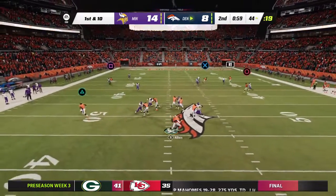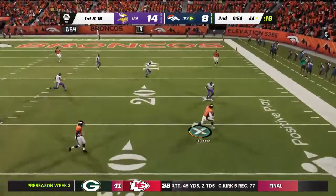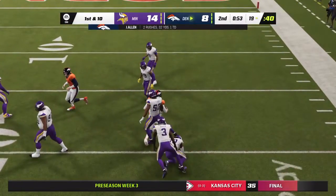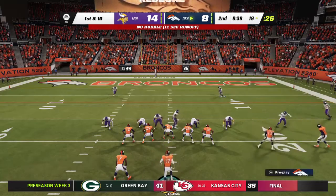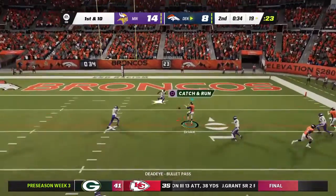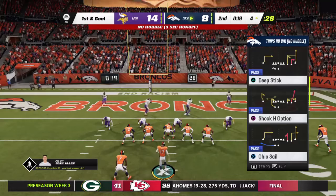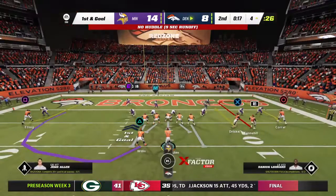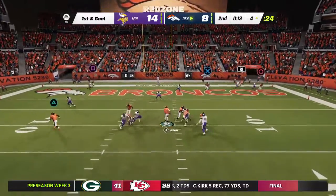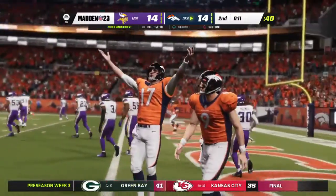From the gun it's Allen — eluding the pressure right — and they'll wind up getting this one all the way down inside the 20. The Broncos in their hurry-up try to get set quickly from the red zone. Now they'll look to throw, and the Broncos are going to be looking at first and goal as they move this down to the four-yard line. Throwing now is Allen — and he'll take it into the end zone for a Denver score!